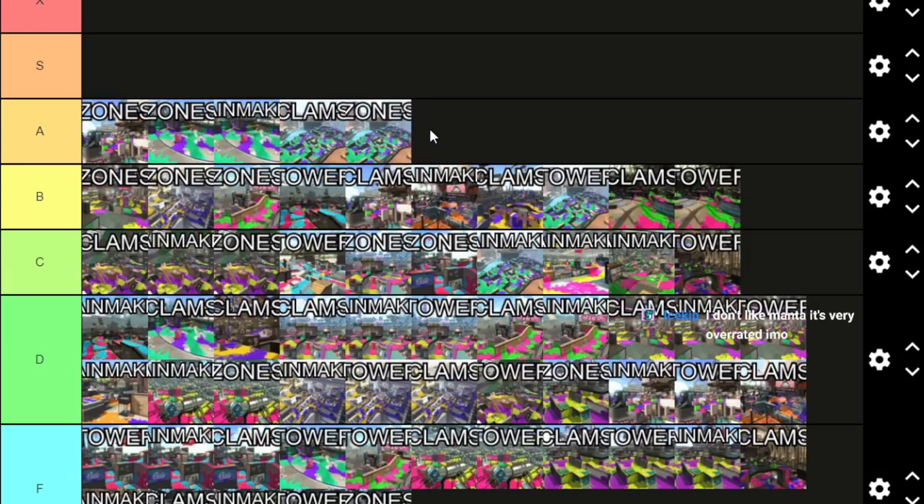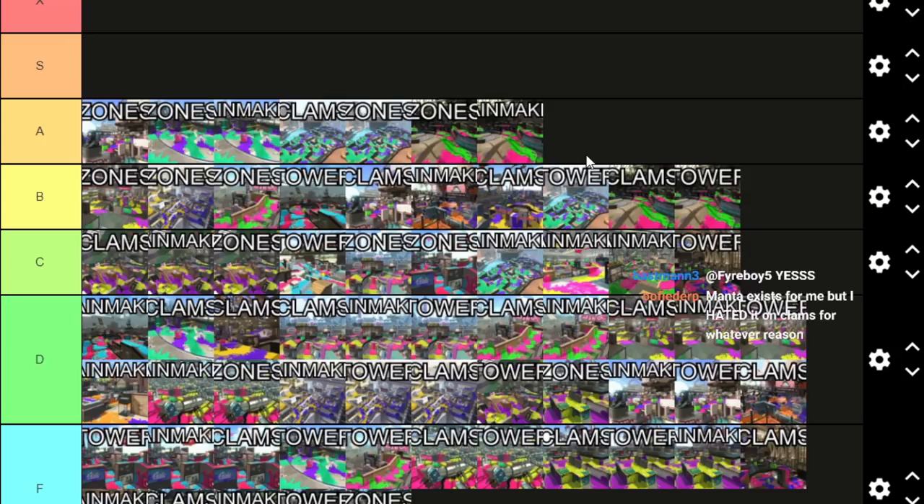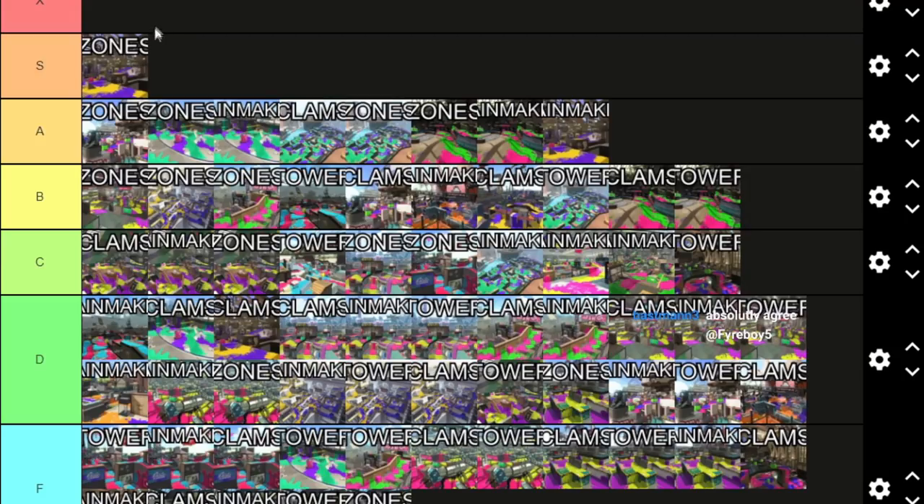In a perfect world with better stages I would not want to see Clam Blitz and Zones on Albacore Hotel, but unfortunately Splatoon 2 does not have that many good stages. Humpback Zones — you cannot retreat, it's special-spammy, but at least you can approach from a few angles. Humpback Rainmaker isn't that bad either — there's still options, you can play the map in different ways. Rainmaker and Zones on Ancho-V Games — the Splatoon 1 layout is better, hot take, but you can move more places. It's a bit special-spammy, especially in Zones.